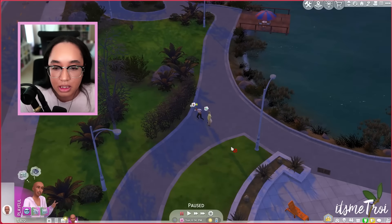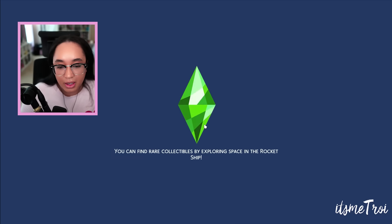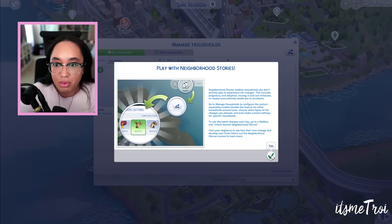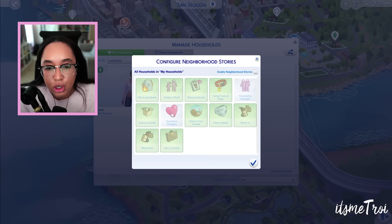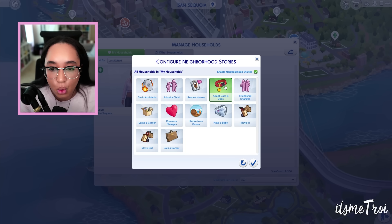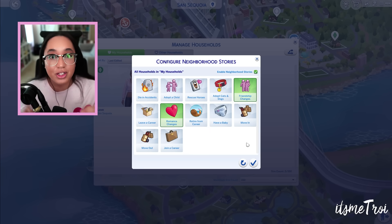The last thing to cover is in Manage Worlds under Neighborhood Stories. There are two new story options: Romantic Changes, where sims may start romance and either nurture or damage a relationship; and Friendship Changes, where sims may make friends and either nurture or damage relationships. Previously there were careers, moving out, accidents, horse adoption and more — these two romance and friendship options are the new additions.